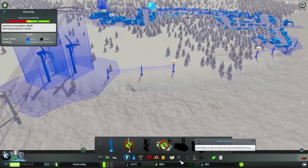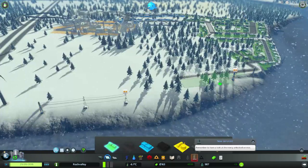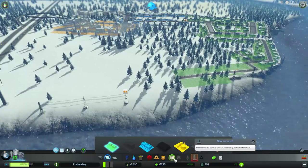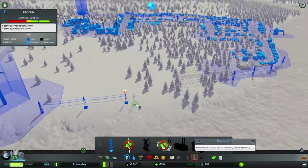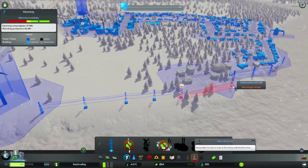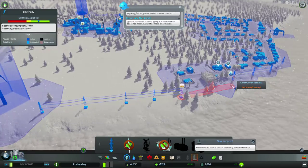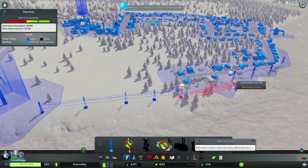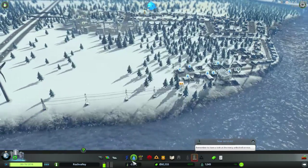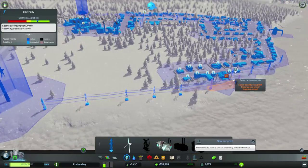Not enough money. I need to get some more people in, so I'm just going to put some more houses right in there. I'm going to extend this — it's going to cost 320 bucks. I'm going to go ahead and take out a loan so I don't have to wait, because I really don't want to wait.